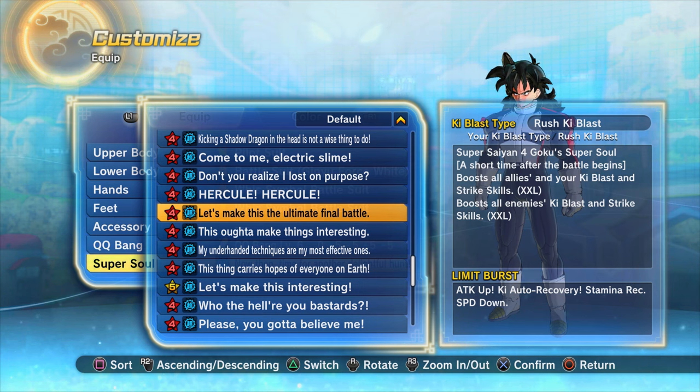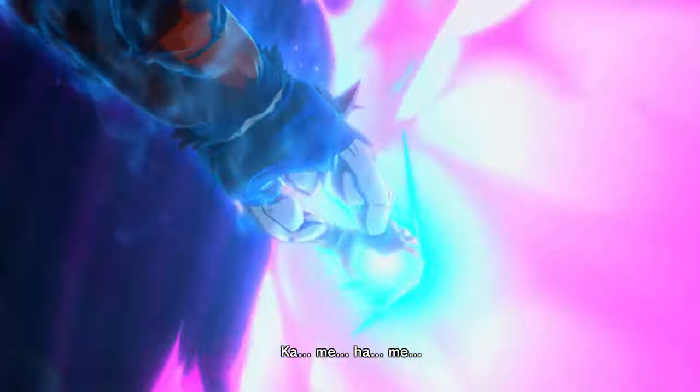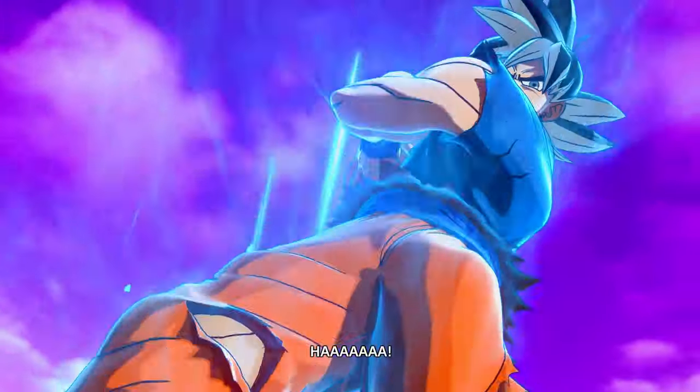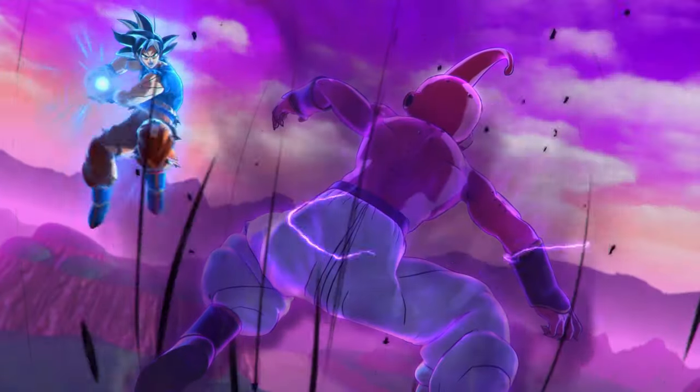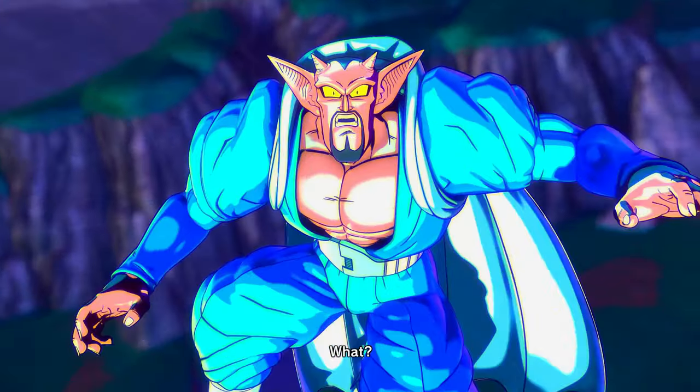The 'Let's make this the ultimate final battle' super soul is actually a raid reward, so we don't know when it's going to come back. We only tend to find out about a day before the raid itself returns. The 'I've cast aside everything for this' is a rather good alternative. The first super soul activates 60 seconds after the match starts, giving you, your teammates, and all enemies an extra extra large increase to strike damage, basic attacks, and ki attacks.